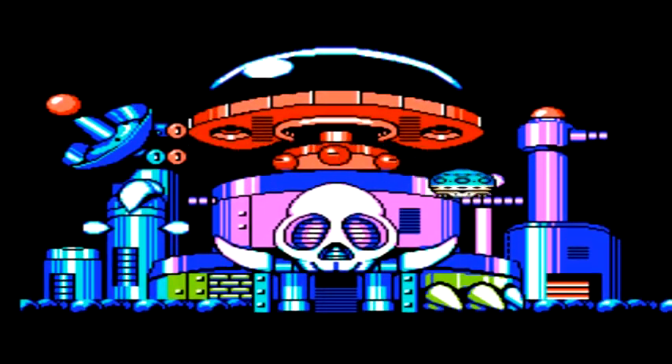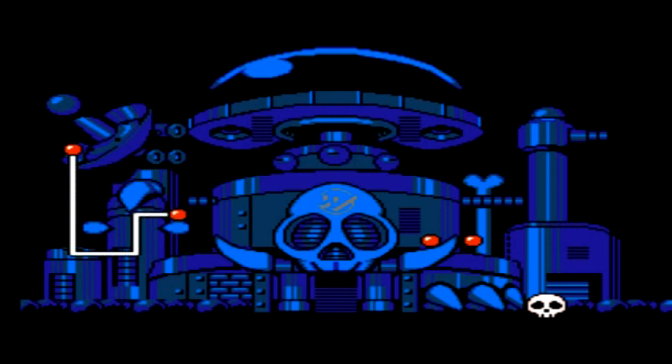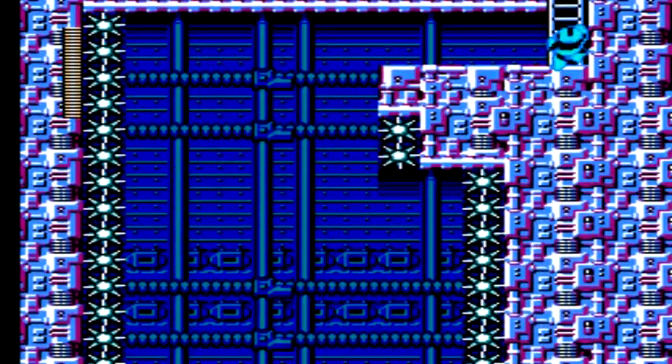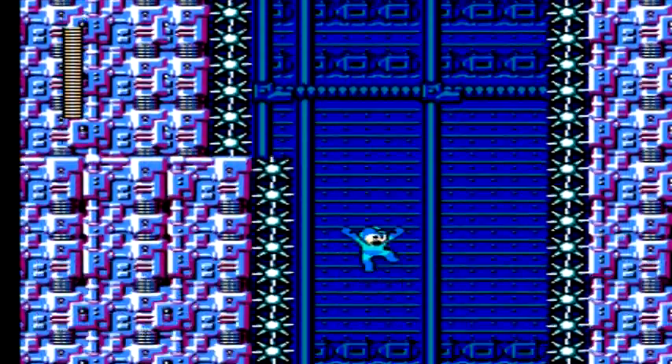So not a shock that it ends up being Dr. Wily behind the whole thing, and that Dr. Wily is the one who actually kidnapped Dr. Light. Wily, in classic style, flies up in his UFO and enters his new incarnation of the Skull Castle. So just like the previous Mega Man games, we end up facing Dr. Wily in the end anyway. No new enemy has taken over. It's a little disappointing that Capcom kind of went that twist route with Dr. Wily still being the boss.